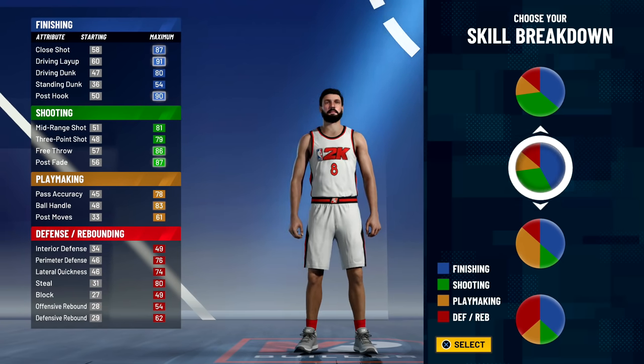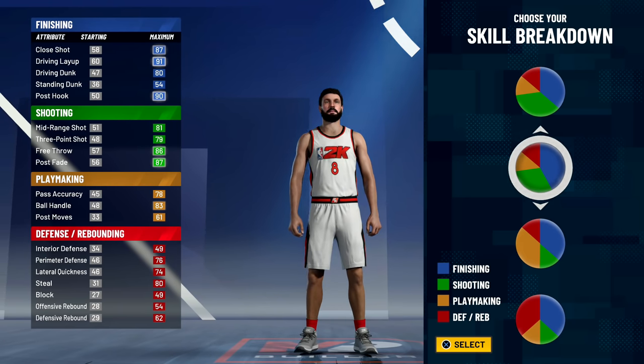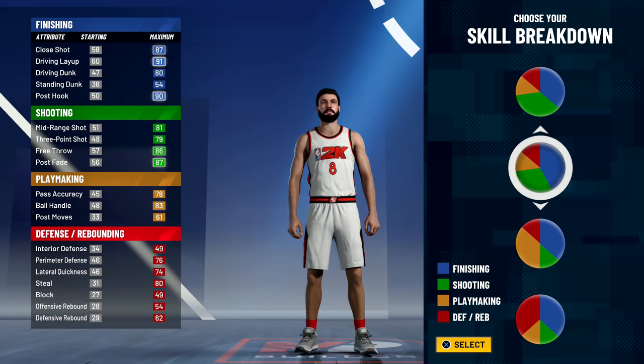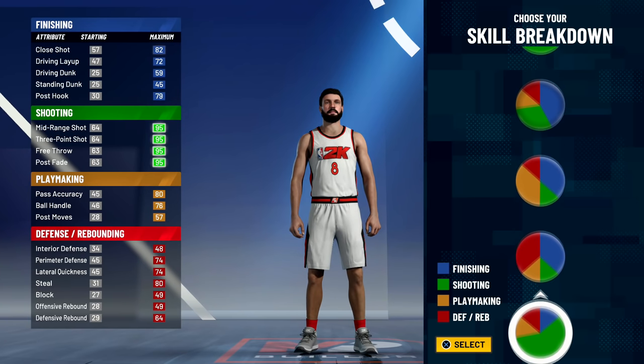Probably settling for this one. The maximum interior defense is a bit rubbish at 49, perimeter defense 76, lateral quickness 74 — not terrible but not great. Rebounding is poor, but I'm a point guard, that's the goal. Passing is 78, ball handling 83 — I'm cool with those numbers. Free throw max is 86. I don't care about post hook but I care about driving dunk, close shot, layup, mid range, and three-point.